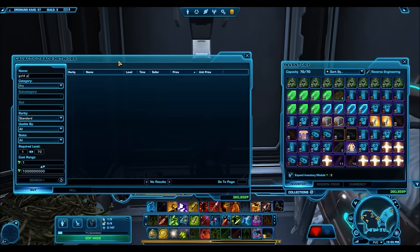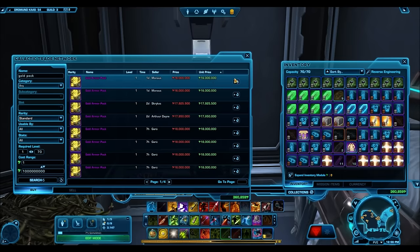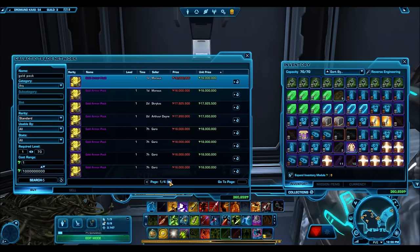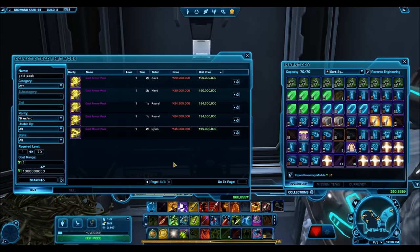When I first saw these on the cartel market I assumed they were probably on the GTN for around 10, 11, maybe even 12 million credits, and I thought they weren't going to go any higher than that. But thus far these things have not dropped below 17 million credits, and I've been seeing them put up for insanely high prices. For the longest time they were just up there for 20 million credits each.